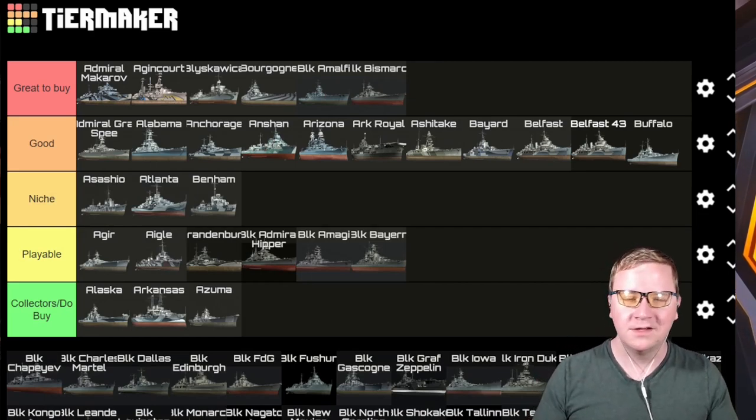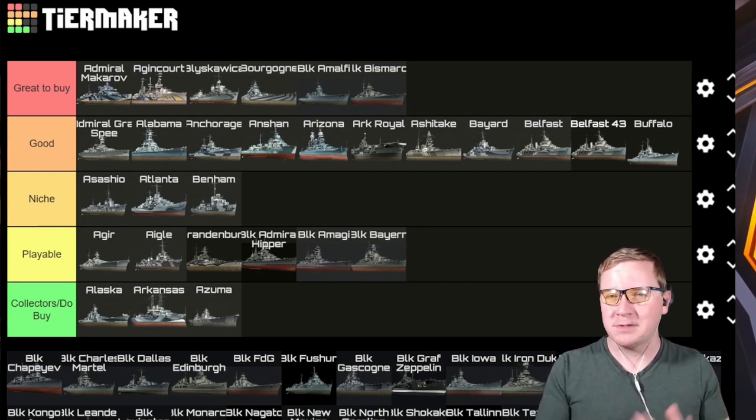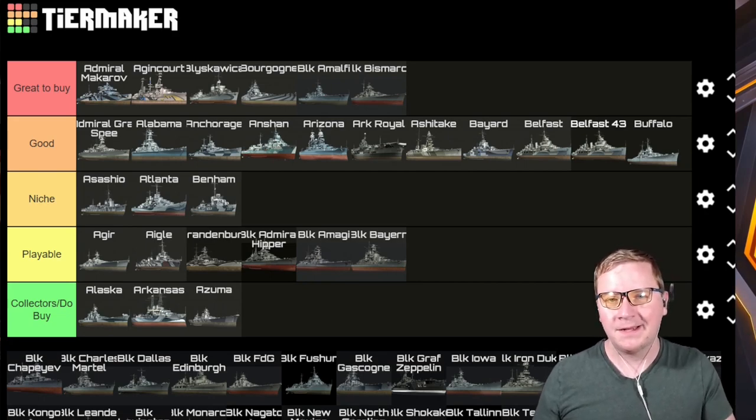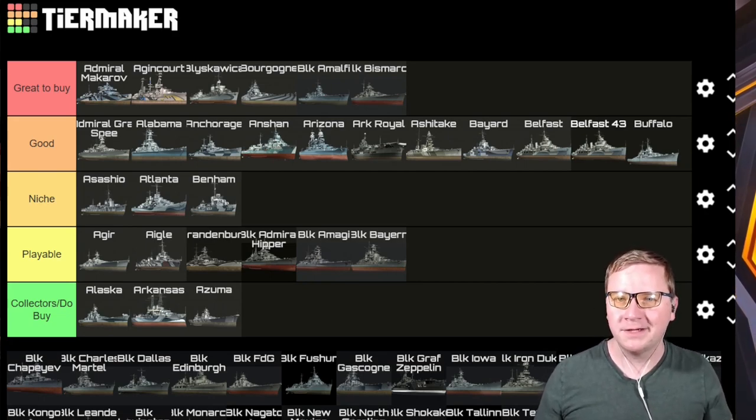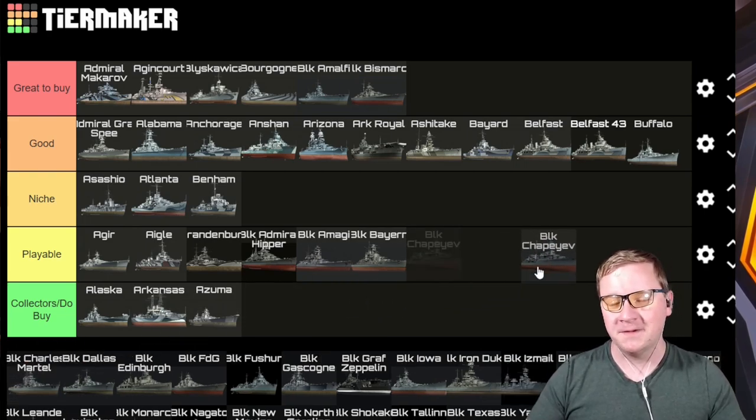Black Bismarck — I was undervaluing it before; it wasn't in Good, but now clearly it's Great to Buy. It is a discount Roma — an absolute blast. Play it more of a brawling style compared to the Roma being more of a sniper. If you want that and you want the best Bismarck class in this game, pick it up. Black Bismarck is a blast to play.